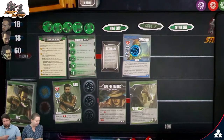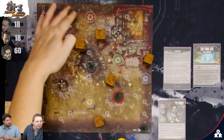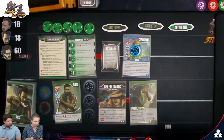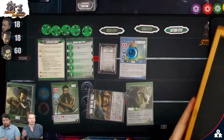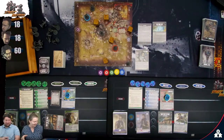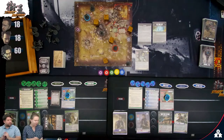I'm going to move three spaces to a search space and exhaust the Hunt for Idols card. Roll two red dice — that's a double hit! I'm using power tokens to keep track. I just need three power to find an idol. I'll also exhaust Prowl to move two more spaces away from the enemy.